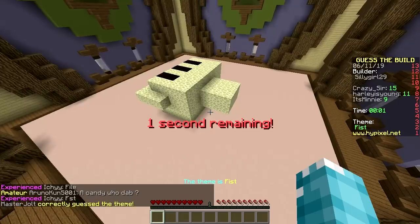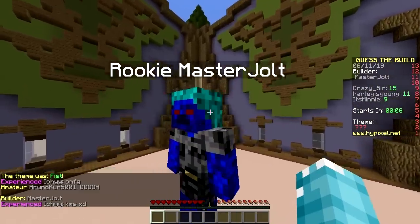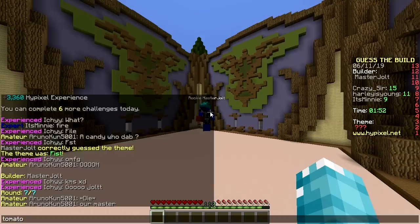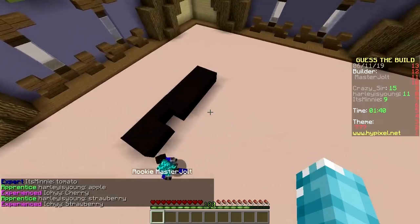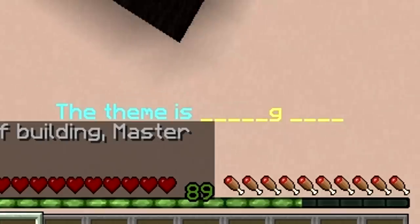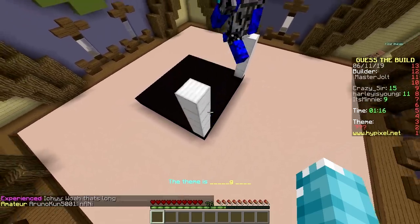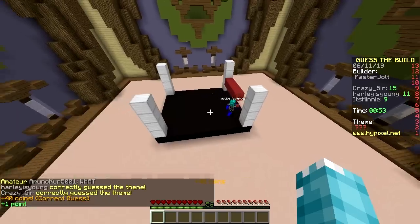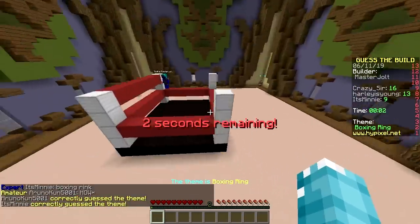Too late - I already have a guaranteed win here. Last round, master_jolt. Some type of Herobrine skin going on. Tomato? Ketchup? Apple? Strawberry? Black wool and red wool - some type of machine? They got it! What is this? Boxing ring! The four corners gave it away. I win!